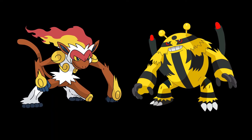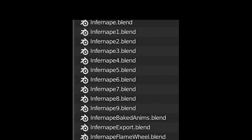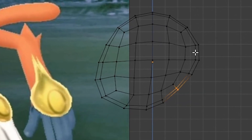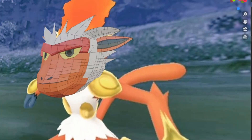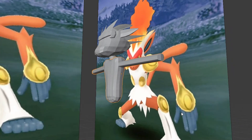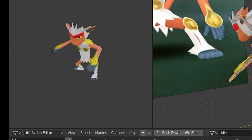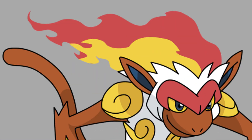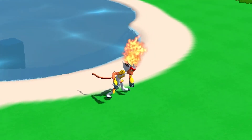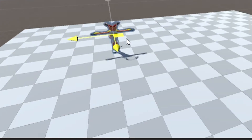I didn't want to cheat and just download some models off the internet and also exponentially decrease the time it takes to make this game. So I had the bright idea of just making them myself. With one reference image and a dream, I got to work. First was his head — it's looking like him already. And after adding some arms and legs, we got to this stage.